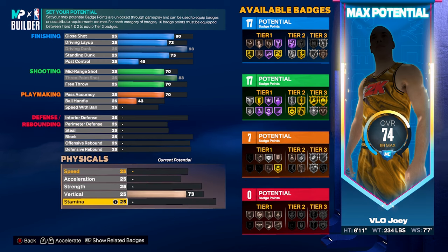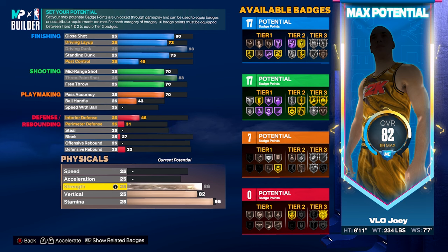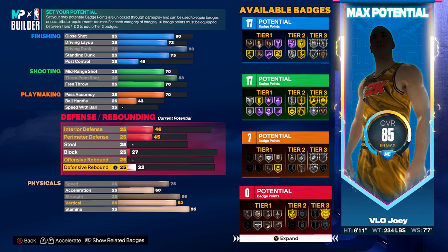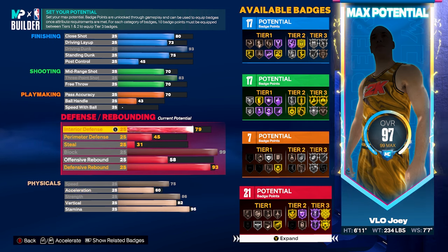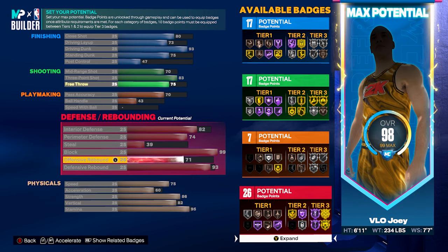Physicals: stamina to a 95, vertical up to an 82 — that's what you need to get all the contact dunk packages. Strength goes to 86 for gold Brick Wall, especially important if you run pick and roll. Speed: maxed out, leave acceleration where it is. Defensively: defensive rebound to a 93 for gold Rebound Chaser, block all the way to 99, interior defense to 82 for Hall of Fame Workhorse, with the rest going into perimeter defense and a little offensive rebound. Final badge count: 17 finishing, 17 shooting, 7 playmaking, and 26 defensive badges.